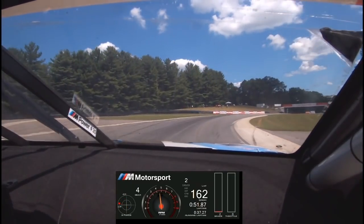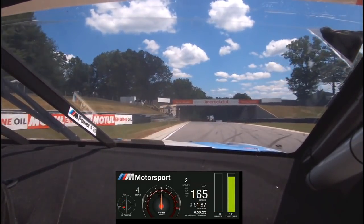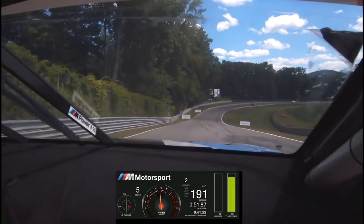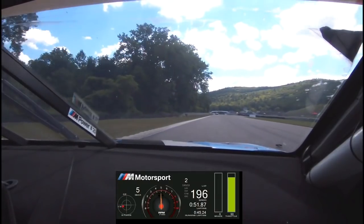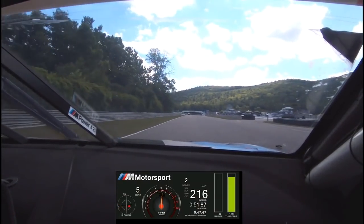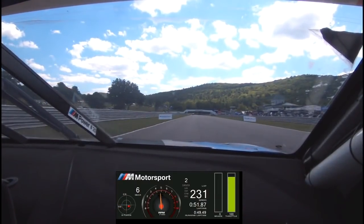Up into Turn 6, one of the faster corners on the track, rolling as much speed as you can, with a bit of exit curb. And into Turn 5, which is obviously the quickest corner on track — lots of risk, lots of reward. And that's a lap here at Lime Rock Park.